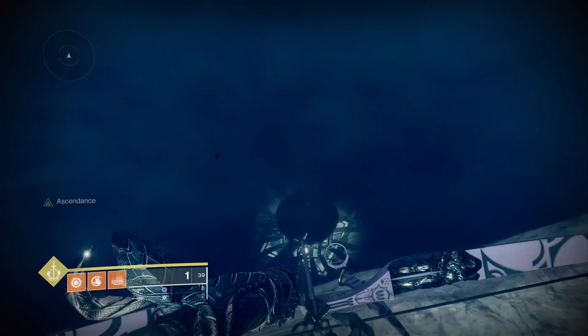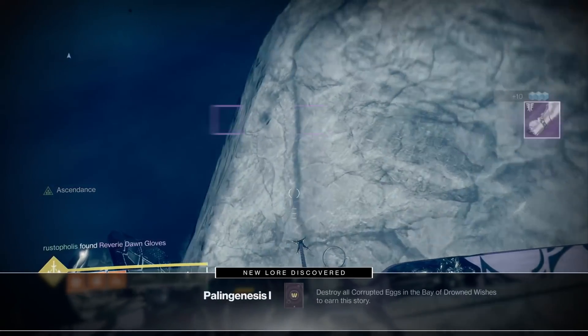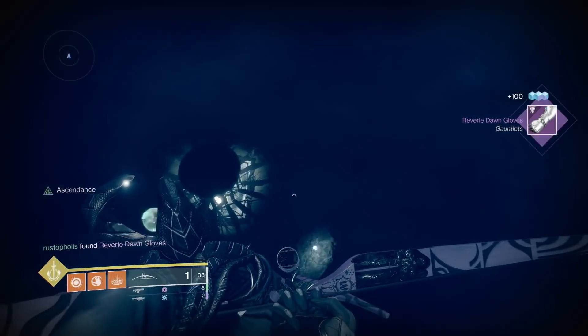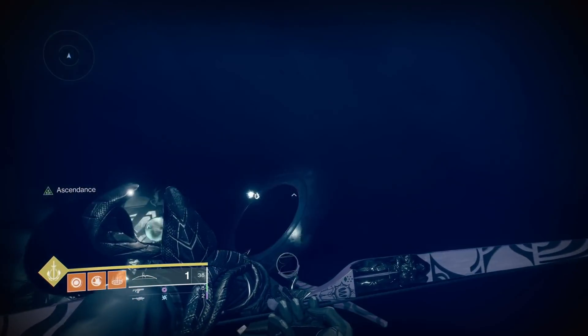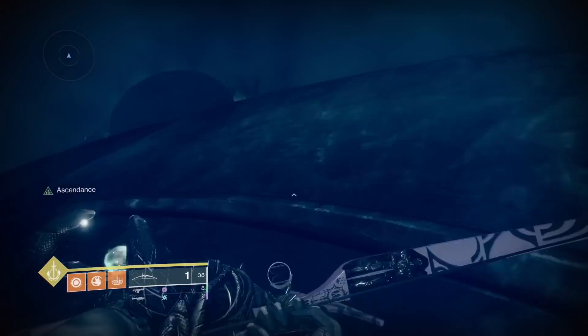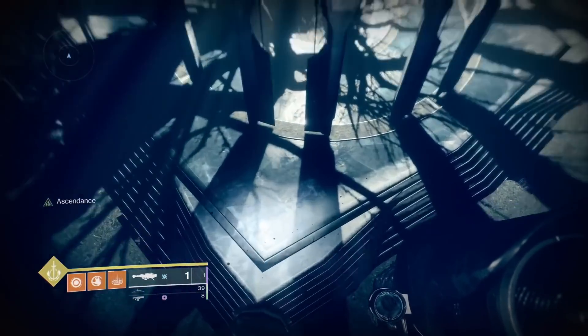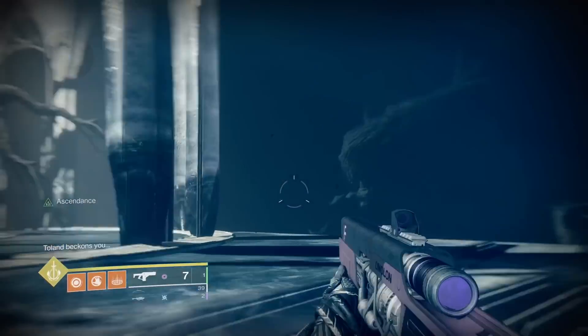Also don't forget — with every ascendant challenge there is a time challenge you can do to get more stuff in your triumph book. There's the shatter challenge and basically all different kinds of names for the different challenges for every one of the ascendant challenges. The faster you do it the better chance you have of getting that. It doesn't tell you how fast you have to be, but I did it last time just by running straight through as fast as I could, melting the boss, and I got it.